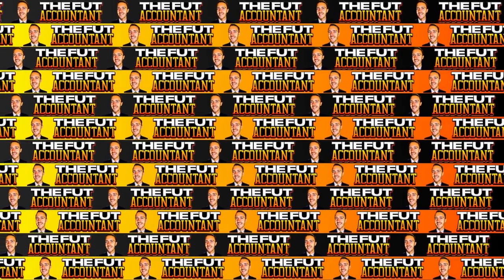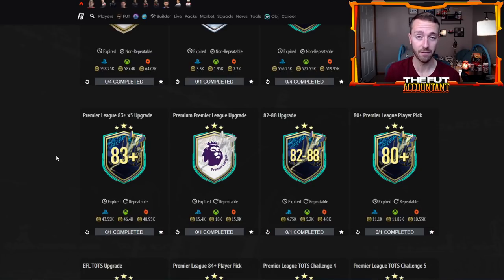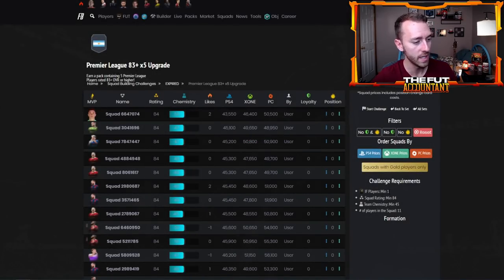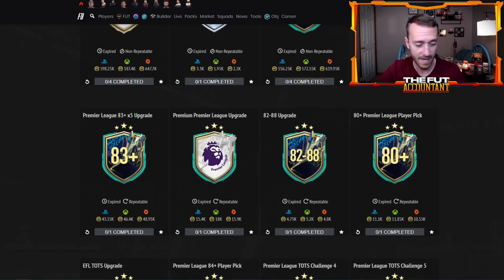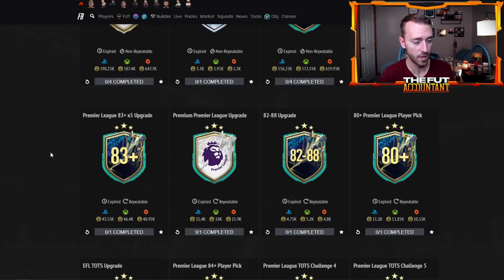Also last week we had the Premier League 83 plus times five inside of Prem TOTS — I think they're going to release that for Bundesliga as well. This pack was an 84 squad with one in-form. A couple weeks before TOTS they added all those packs into the code, and it was all the top five leagues with this 83 plus times five pack to be released. So watch out for that — I think that could be a very high potential SBC dropped today.